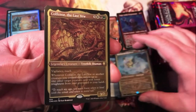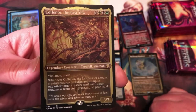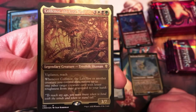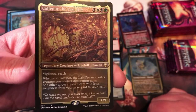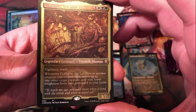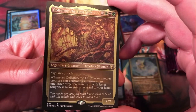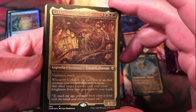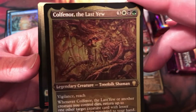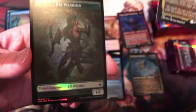We've got Kolfanor, the Last. An etched foil rare — from back in Lorwyn, I think. This is a new card but flavor-wise it's from Lorwyn. Vigilance, Reach — whenever it or another creature dies, return up to one other creature with lesser toughness from your graveyard to your hand. So that's pretty cool, kind of neat art there, nice card.